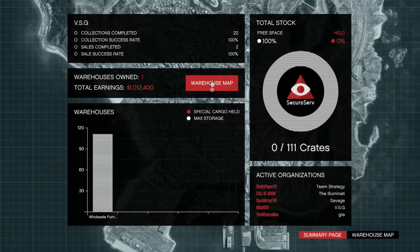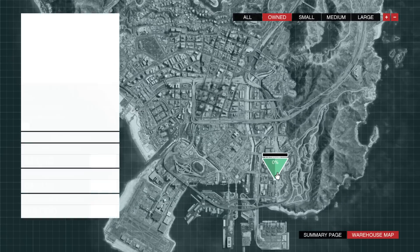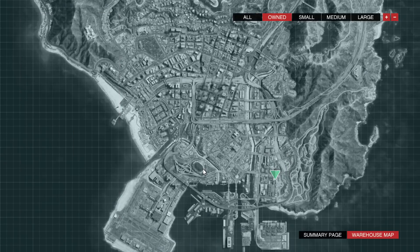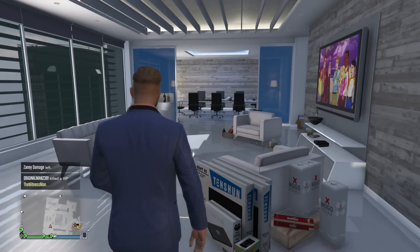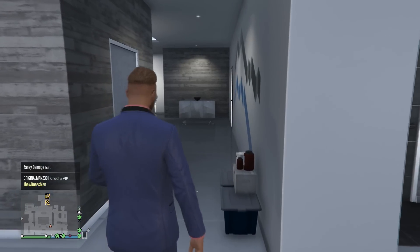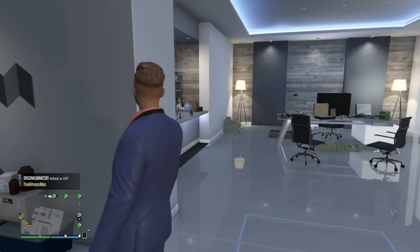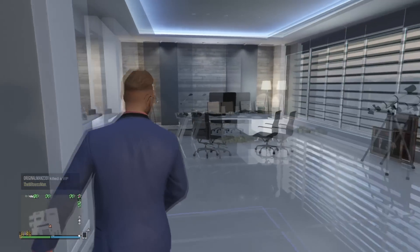Then you would go to the warehouse map — this is where you would buy your warehouse. I already have one bought. So if anybody did it a different way, or bought the office and could hire associates without the warehouse, let me know. But that's the way that I did it: office, warehouse, and then hire.